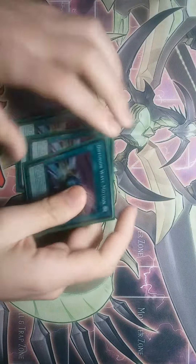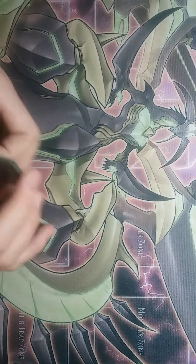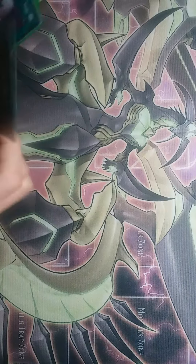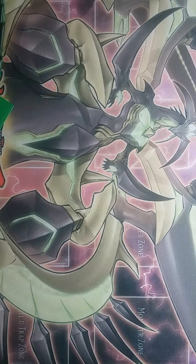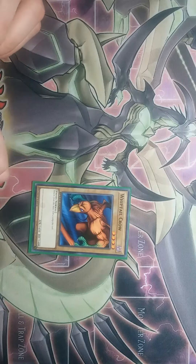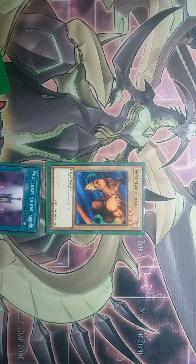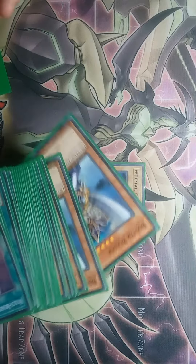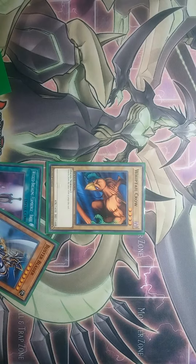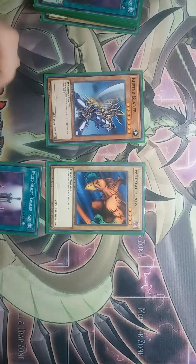I also used to play three Diffusion Wave Emotion, but this card just doesn't work at all in the deck, so you can replace it with whatever you want. The combo is: you normal summon Whiptail Crow, then activate Wicked Breaking Flamberg Bow to discard either your Buster Blader or Harpy's Pet Dragon — in this instance, discard Buster Blader. Then activate Shallow Grave and bring back the Buster Blader. Very simple combo, very specific, but very fun to pull off.